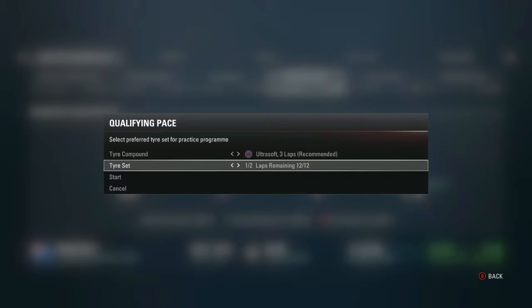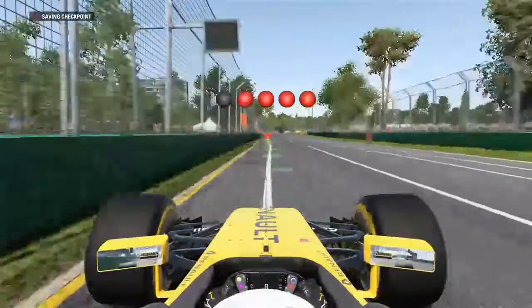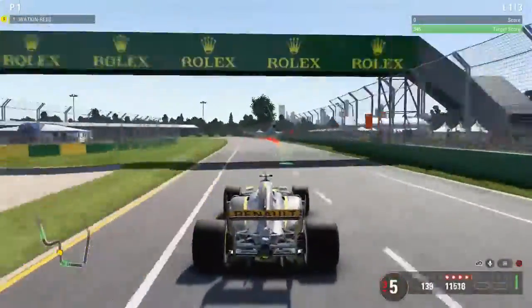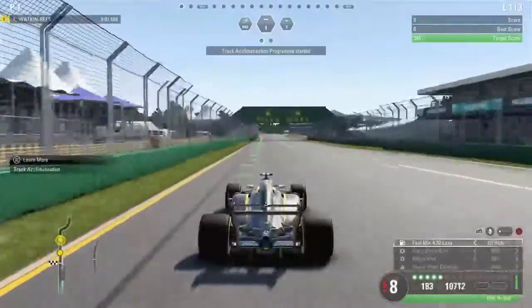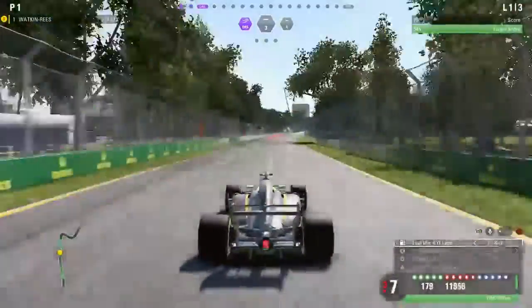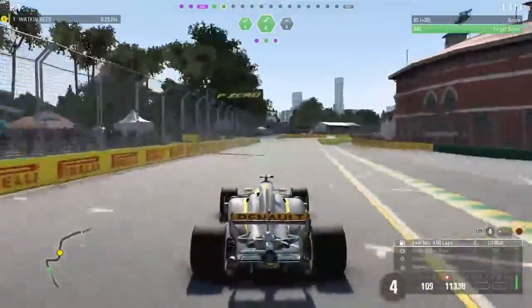Here we are in practice one. We've got race strategy, which is new from 2016, qualifying pace which is the same, and fuel saving which is also different from 2016. We're going to do track acclimatization to start with because that's the only one I'm really comfortable with. We're using third person cam, which I normally use nowadays. Around the final corner we start track acclimatization — it's exactly the same as 2016 but with slightly different noises when you pass through the gates.